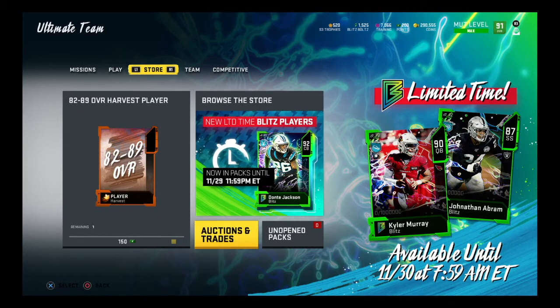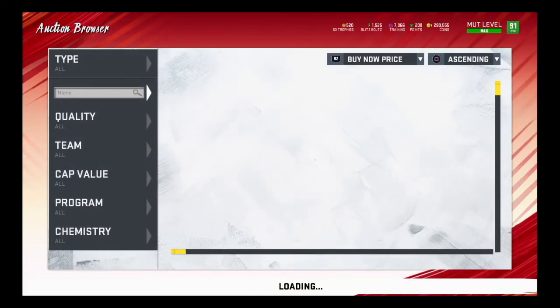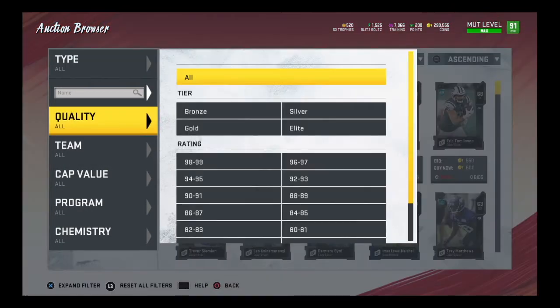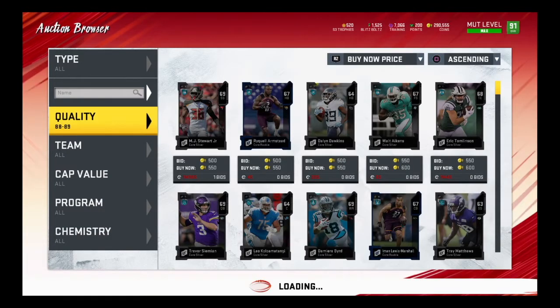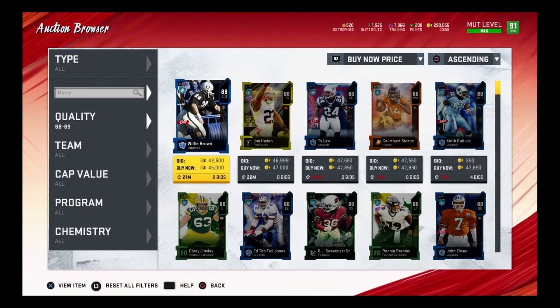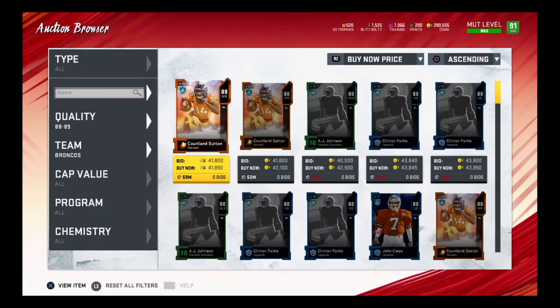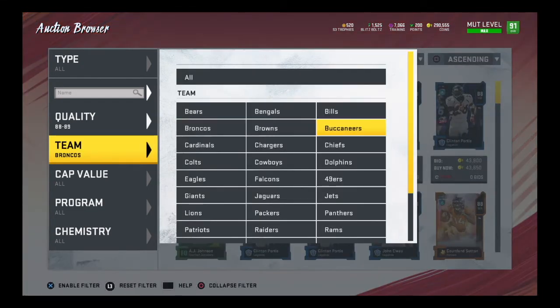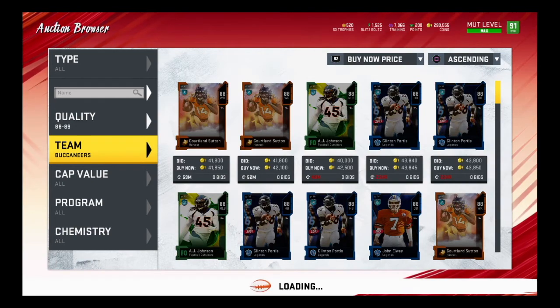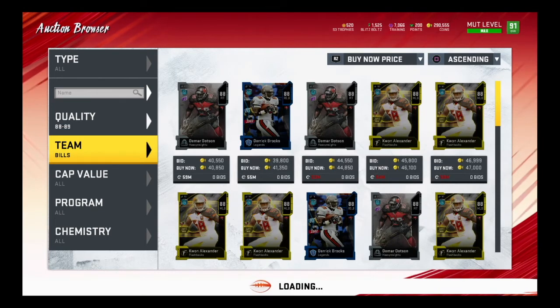Before finishing up, one more thing about the Blitz promo - the market has been crazy. I like to look at ADH cards to gauge the market. In my last taping video they were selling for 65,000 and now they're selling for 45,000. Going team by team you can find them as low as 35,000. It's a little crazy right now.